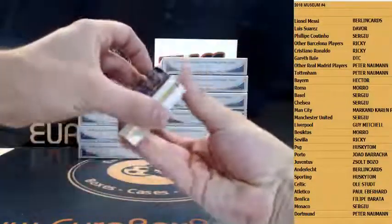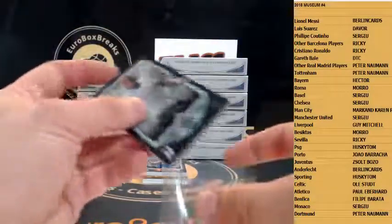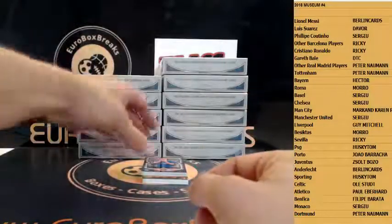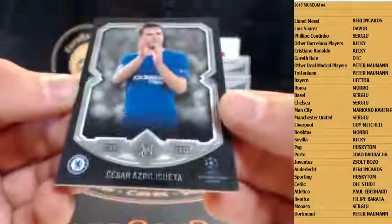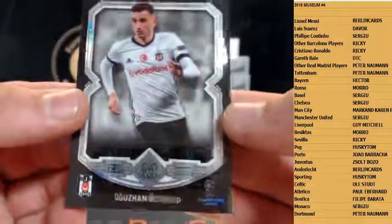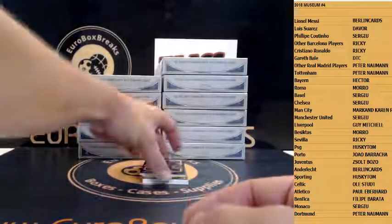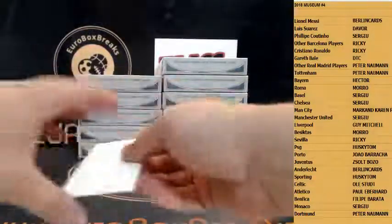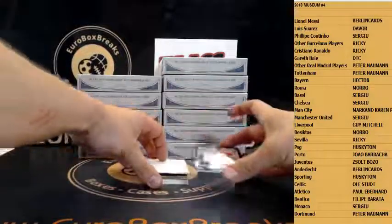We got the frame card in here already. Base 275 is Ryan Babel for Besiktas. Next up is base Aspilicueta for Chelsea. We got Jakub for Besiktas again. We got Nainggolan for Roma. We got Thomas Müller for Bayern.